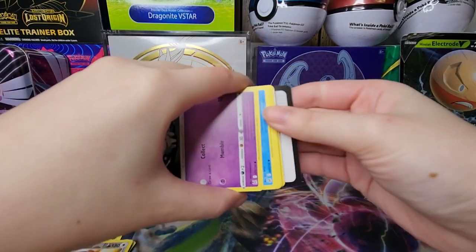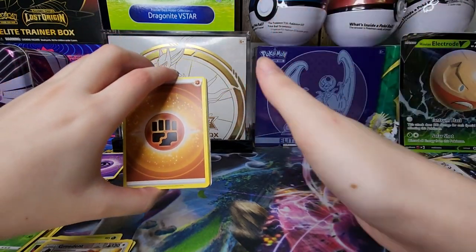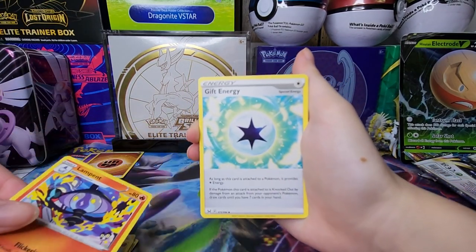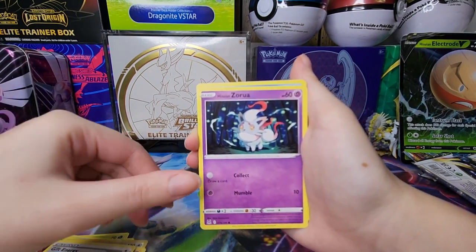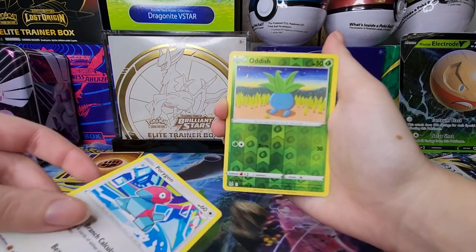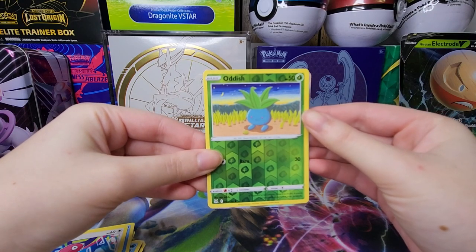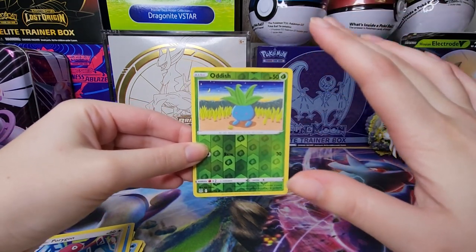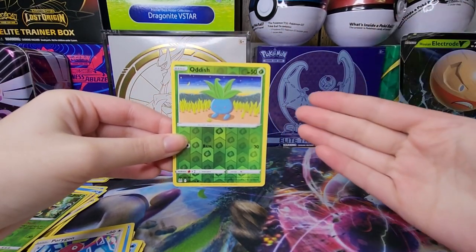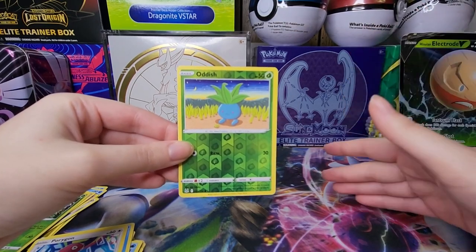Last pack of this video - let's see what we got here. Hopefully we can end on a really good note; I apologize in advance if it's not. We got some fighting energy, Gastrodon, Lampent, Gift Energy, Hisuian Zorua, Finneon, Blipbug, Ducklett, Porygon, and a reverse holo Oddish. And I did see there's a full art at the back - this is it! I don't have to apologize, we're ending on a really good note.